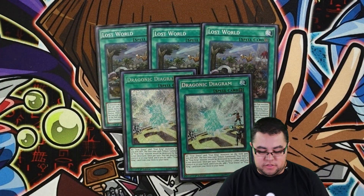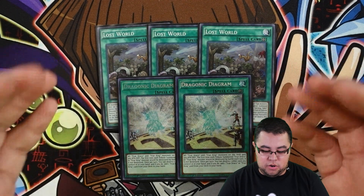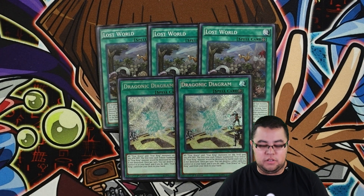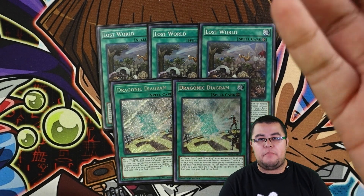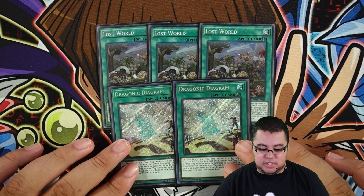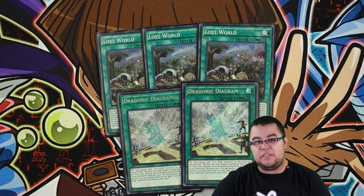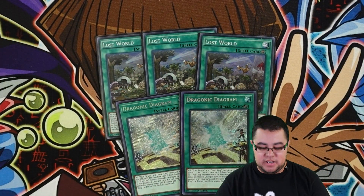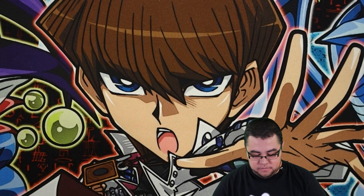For the spells, we run three Lost World and two Diagram. I go back and forth between three-and-two or two-and-three depending on preference. I like three Lost World because if you have an OviRaptor and a Lost World, you summon a token to their side and use Baby Raptor's effect to pop it from the deck a lot easier. Diagram is better if you open Baby Sarasaurus or Petite Pteranodon. One Terraforming, which is understandable since field spells are really broken.